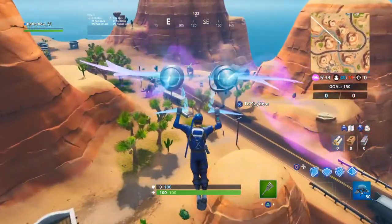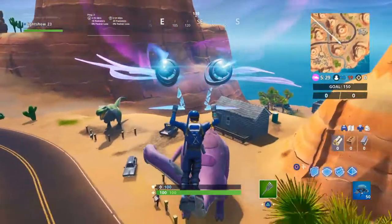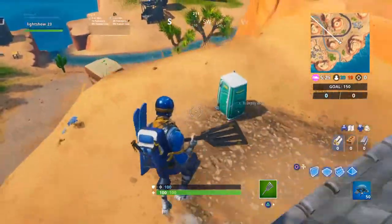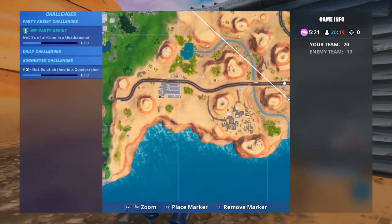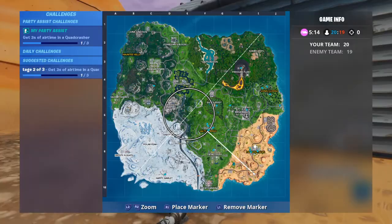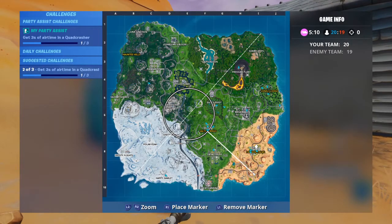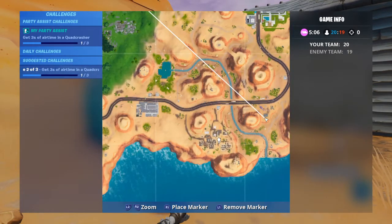Today we are going to be looking at the location for the Fort Byte that is on loading screen number two. It is in the desert — some people call it Armadillo, I call it Mexico — a little south of Paradise Palms, and you come down here to this little town.